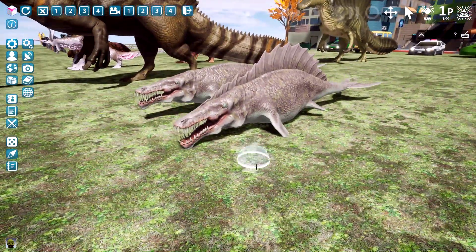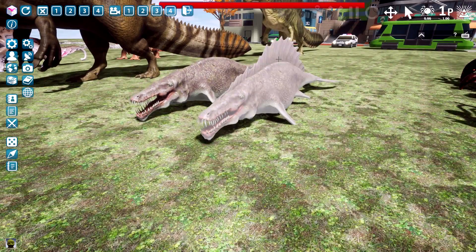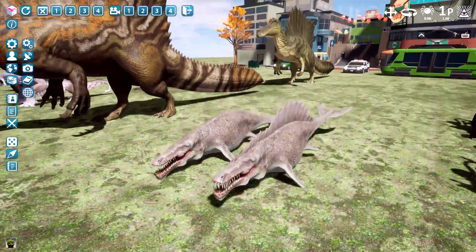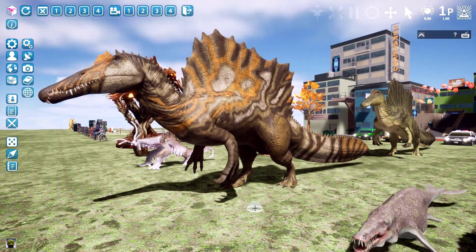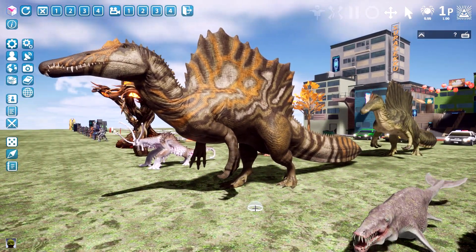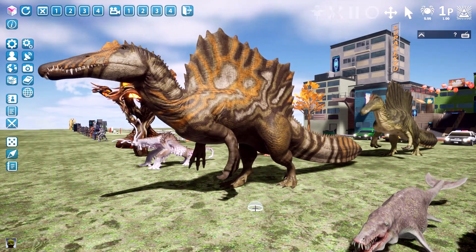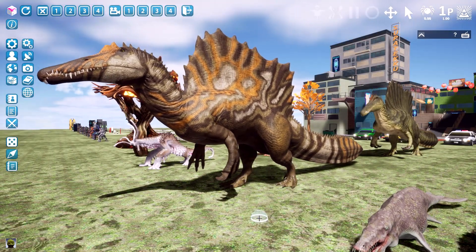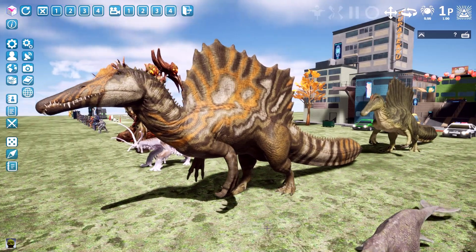Next we've got a monster fish with two variations — with and without the sail fin. Next, this one is not a monster; it's an actual animal. It's a dinosaur, a Spinosaurus, and it lived during the Cretaceous. It was the apex predator of its time and it's shown at its real size, so you don't want to mess with that guy.